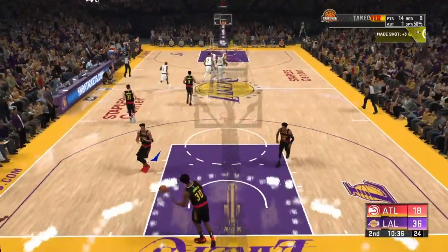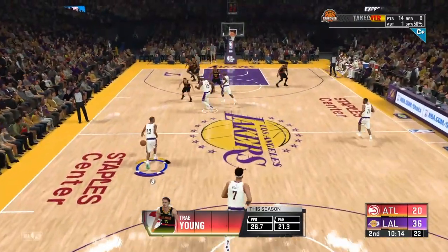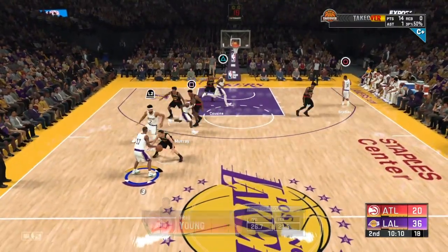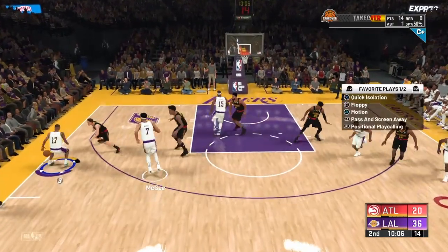All you gotta do is do this throughout the whole game: L1, R1, hold the shape button — defender gonna back up, you pull, boom. You keep doing this throughout the whole game and your rate to get your badges up will go up faster. You can unlock shooting badges faster — that's the point.